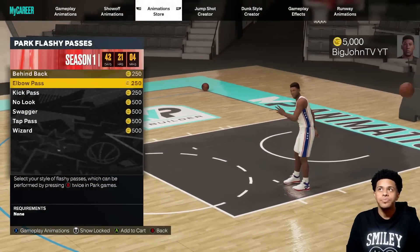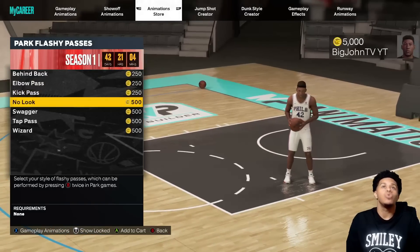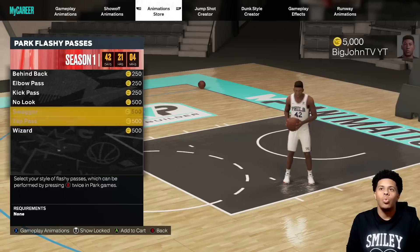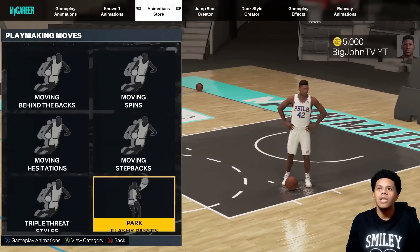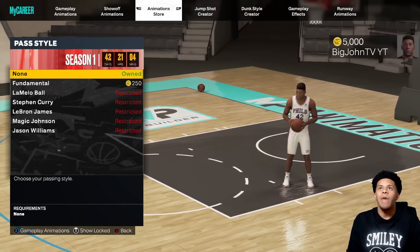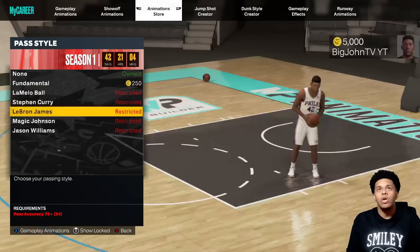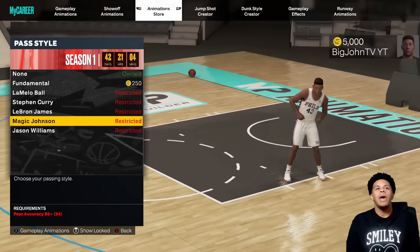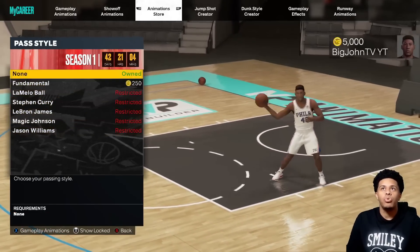Some of these passing categories have no requirements at all — flashy passes, kick passes, and tap passing wizards. Pass style does have requirements though: you need 85 pass accuracy, 80 for Curry and LeBron. The higher your pass accuracy, the quicker and better it is. Jason Williams requires 90 pass accuracy.